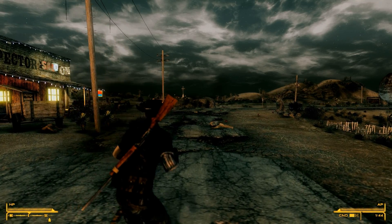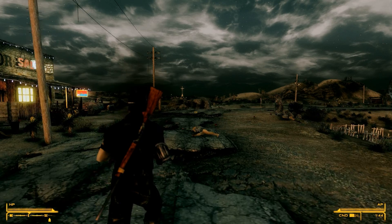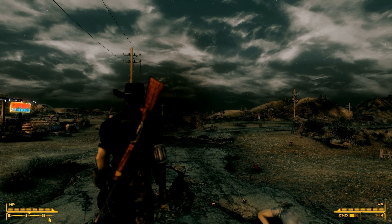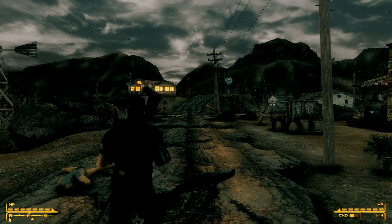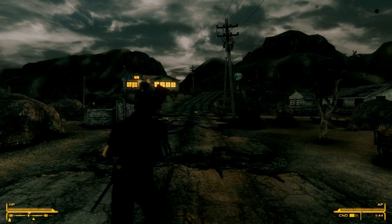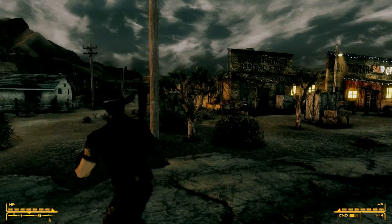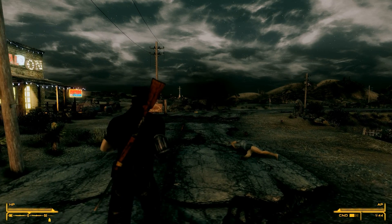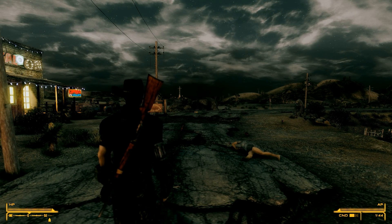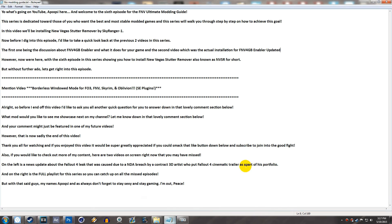Honestly, I'm not noticing any stutters right now. Normally if I were to stare at that barrel I would notice it. I'm pretty sure you guys understand what stuttering is — they're basically gone, and I have ENB installed and everything. So that is how you install New Vegas Stutter Remover. Hopefully this video helped some of you out — that's basically it, and I'll go ahead and exit the game now.